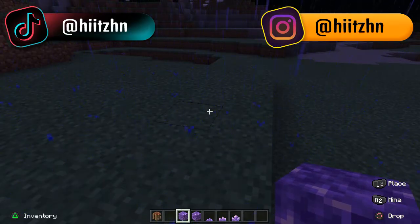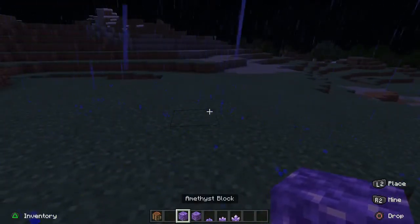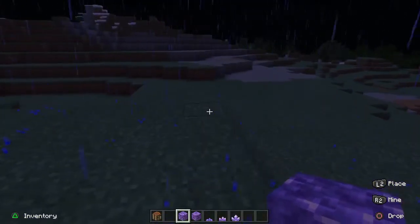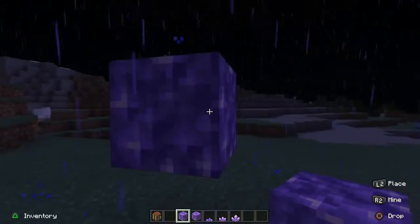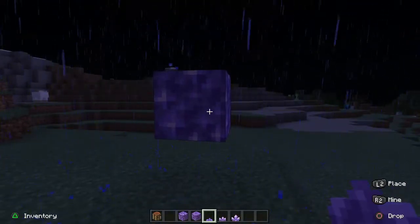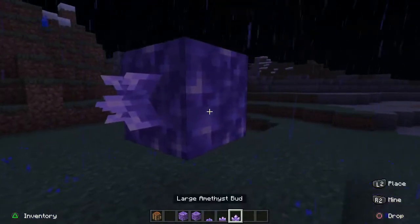Our first small cool hidden feature is with the amethyst blocks. You don't want to use the budding amethyst block — you'll want to use the amethyst block for this. If you haven't noticed this yet, I've only realized this recently since the update came out yesterday. So using the amethyst block, if you wanted to place it in the air like this, you can get yourselves a small amethyst bud and when you use any of these medium, large or small buds, you can press them onto the blocks.